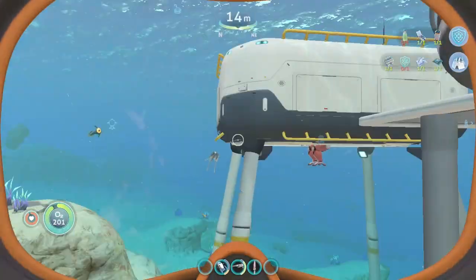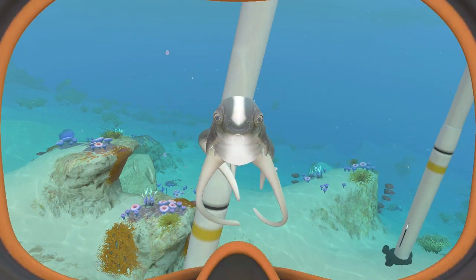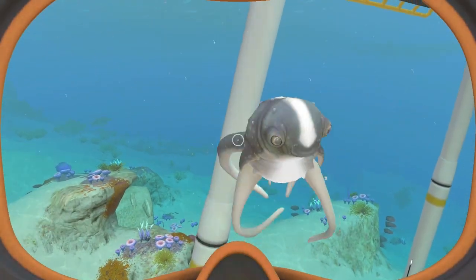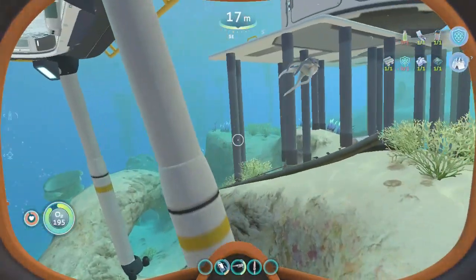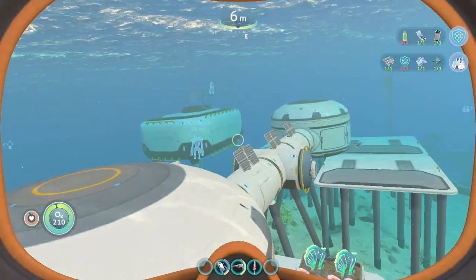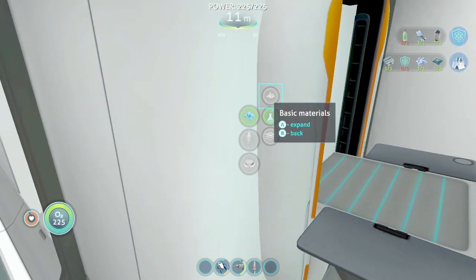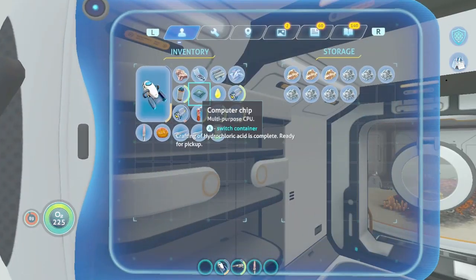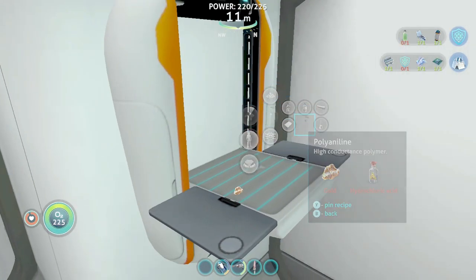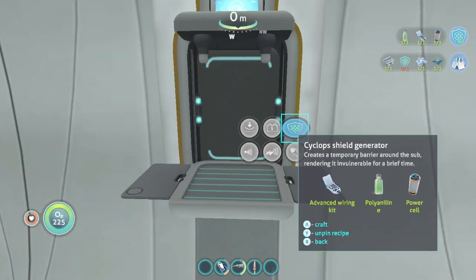Just play with my cuttlefish for a bit — I set them here, I hatched them in my alien aquarium. I should just play with them a little bit. It's not been a nice garden but it's been good enough. Hydrochloric acid. Polyaniline. Under deck I can fabricate the Cyclops shield generator.